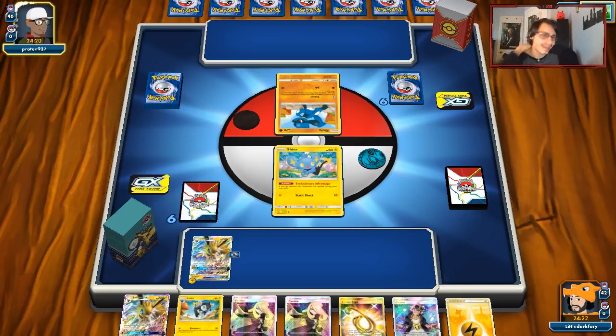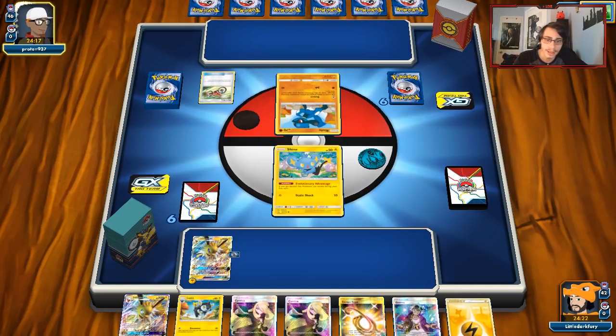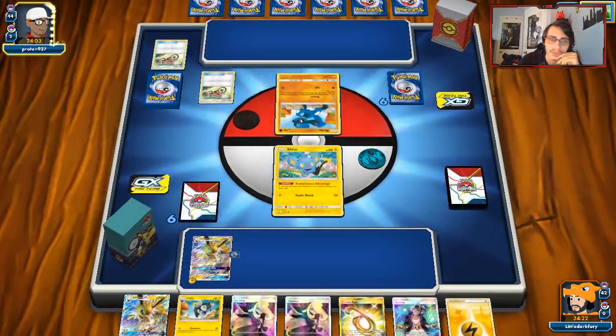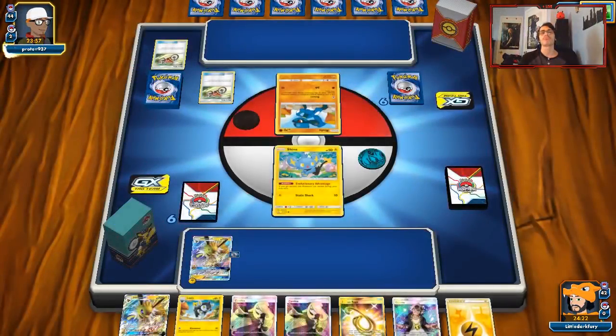Maybe then we don't have to deal with Lucario GX. I can also Guzma target down a Gibble. Garchomp has enough HP to take a hit from Electro Power and Head Bolt, so that's a bit of an issue. He's gonna Acro Bike. I do think this matchup is a little tough, but if maybe we can shut him down from playing Rare Candy into his Garchomp, we are okay. Didn't expect to see Garchomp though. I guess Luxray can hit Garchomp for 150, so there's like one answer we have, but it's gonna be hard to get Luxray into play.